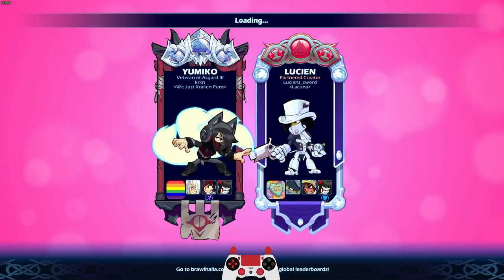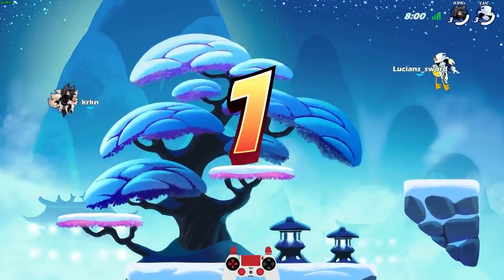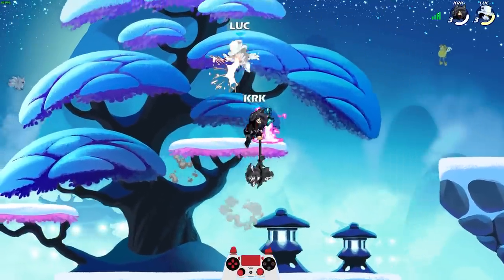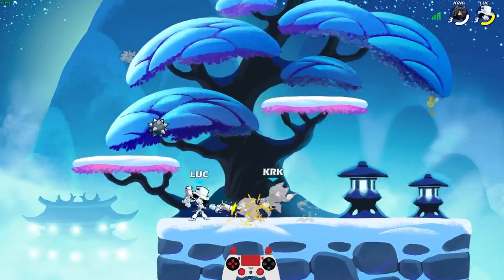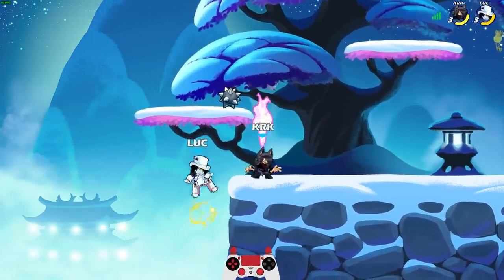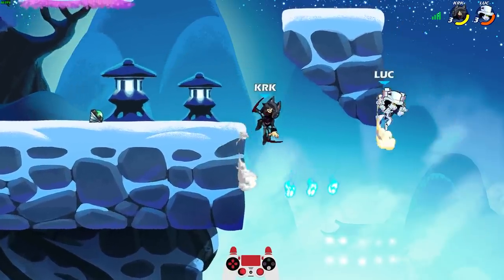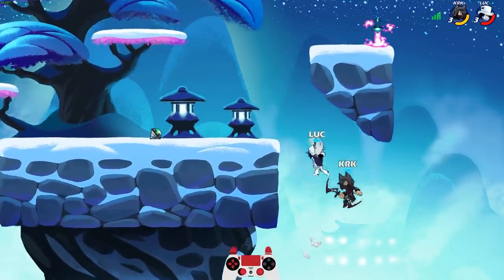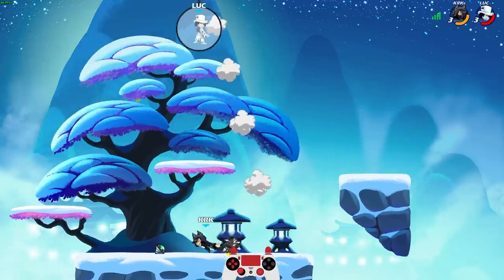Going against the Kraken — we just Kraken puns. Oh my goodness, his clan name is so funny! He's got all three black legends — let's go. You guys know me, I love collecting all the different black colors for the legends. She is a really good positioner type of person, man — she knows where to be, when to be.